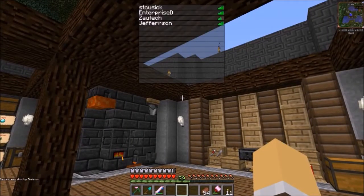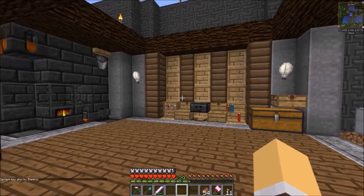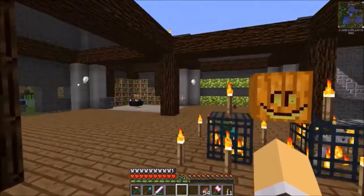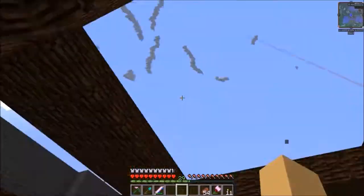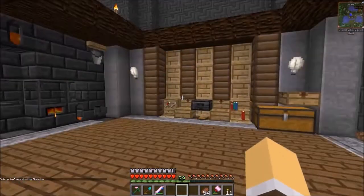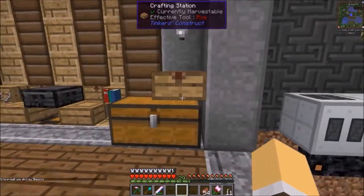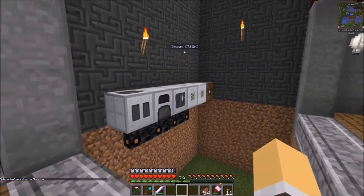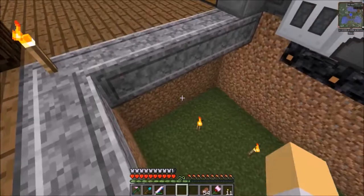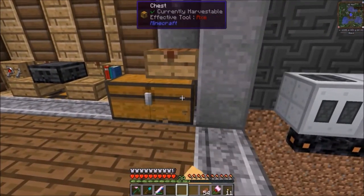We are online right now with some people — I don't know who they are — and South Tech was just shot by a skeleton. I need to move these; we'll get a spawner room set up eventually. Everybody's getting shot by skeletons. This was a micro block floor, it's gone now.